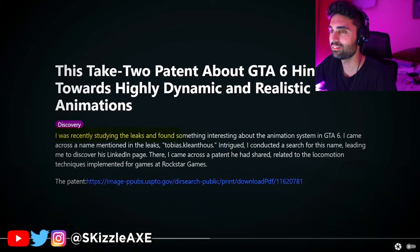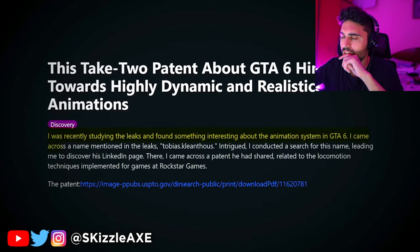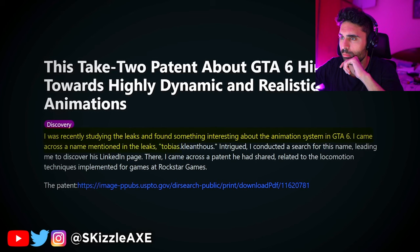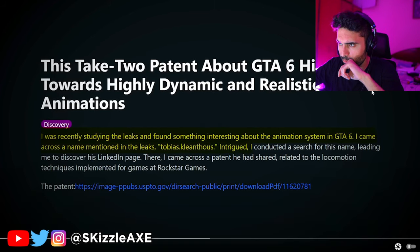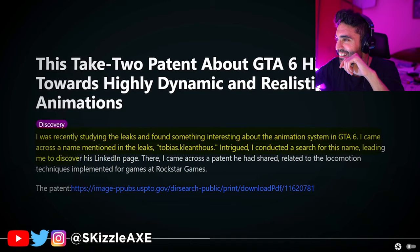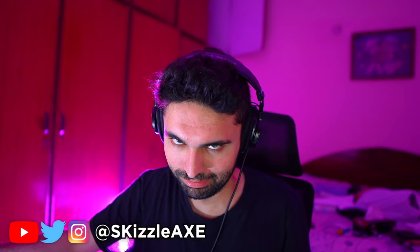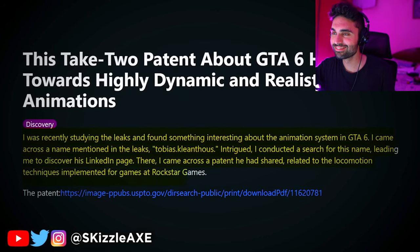He said: 'I was recently studying the leaks and found something interesting about the animation system in GTA 6. I came across a name mentioned in the leaks — Tobias Clownhouse. Intrigued, I conducted a search for this name, leading me to discover his LinkedIn page. There, I came across a patent he had shared, related to the locomotion techniques implemented for games at Rockstar Games.'